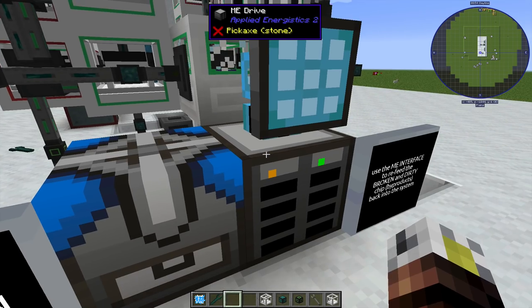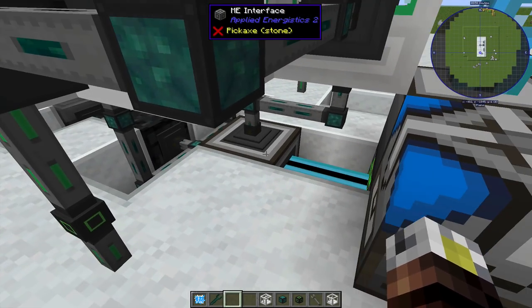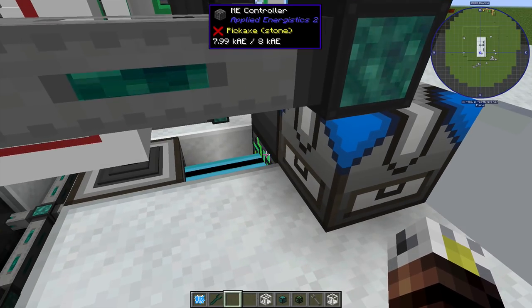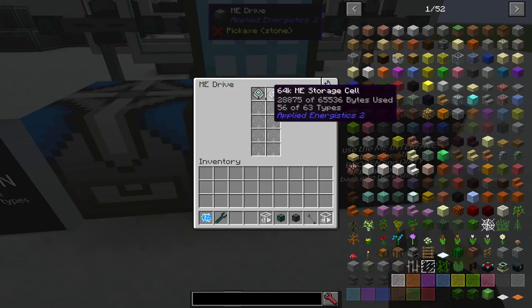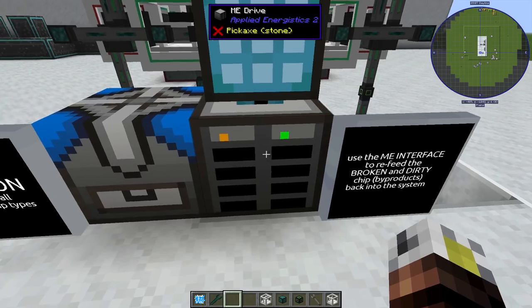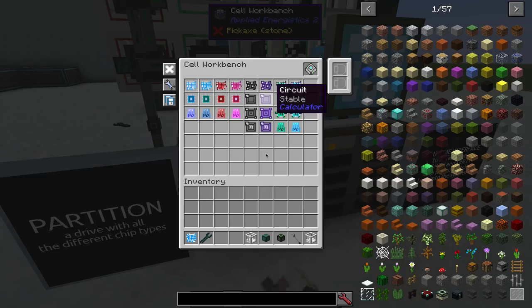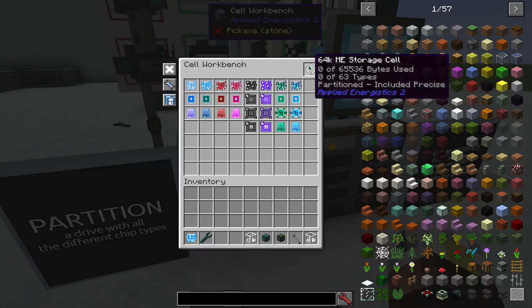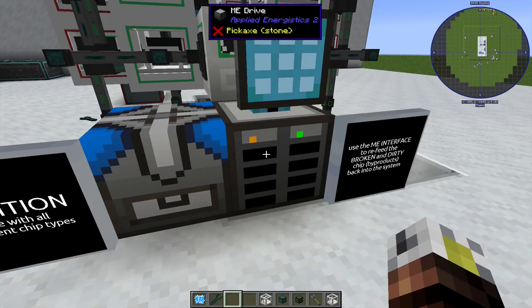So this is just a super simple ME system. I have my controller on the bottom, a piece of cabling out to the ME interface and the ME controller, then going into an ME drive. We have two ME drives in here — one is partitioned and one is not. If you partition an ME drive, you can make it so only the circuits will go in that ME drive. The Applied Energistics mod will prioritize that storage drive so all the chips — because they don't stack — won't clutter up the works and burn through the available types. We partitioned all the circuits to go on one storage cell, and everything else goes on the other storage cell.